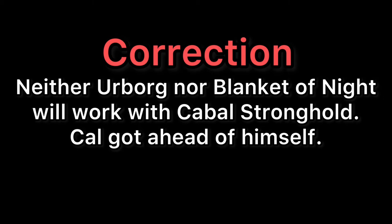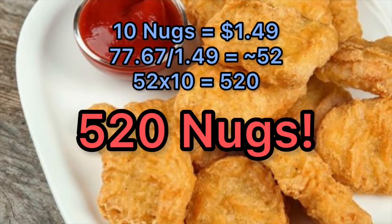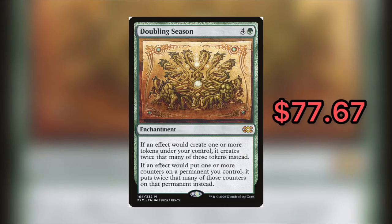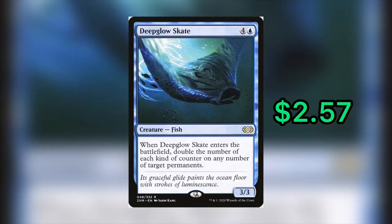Next up is Doubling Season, which sees a ton of play and because of that the cheapest version comes in at $77.67. We have a couple of budget options here. The effect we're actually trying to replicate is the counter-doubling effect. We have two options: a $0.59 card in Planewide Celebration, and then Deep Glow Skate for $2.57. Planewide Celebration is a seven-mana green sorcery, five and two green, and it says choose four — you may choose the same mode more than once.